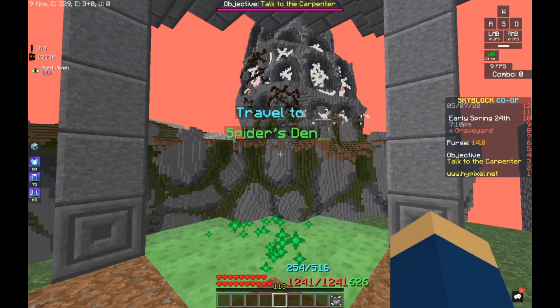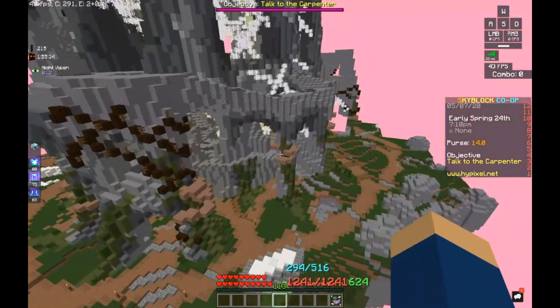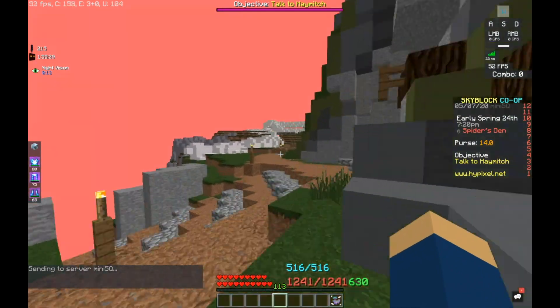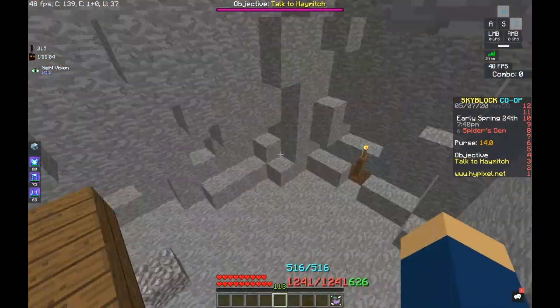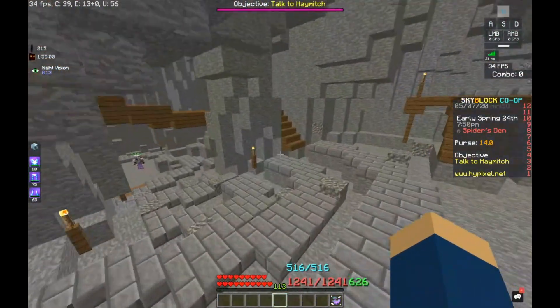The first thing that you want to do is get to the Spider's Den, and chances are if you went mining first, you've already met the required combat level for it. Head over there and look for the mini ravines. In those, they have gravel — go down there and mine about 200 of it. You only need 50 to unlock the recipe for the gravel minion, but you are going to want more than one.